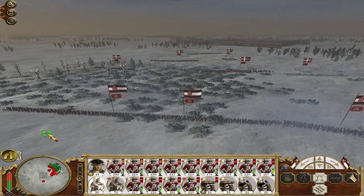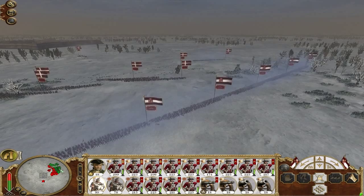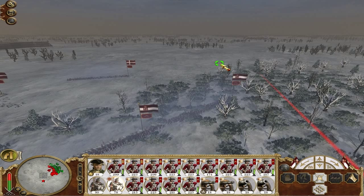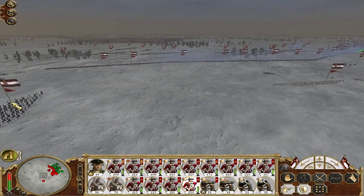It looks like he's matching me square on at the moment, so it's not too bad. These hizars can go all the way through and then attack into that flank there. I think they should be able to engage, and I think they are doing as well, so that's good news. That should roll up that side when the occasion comes.